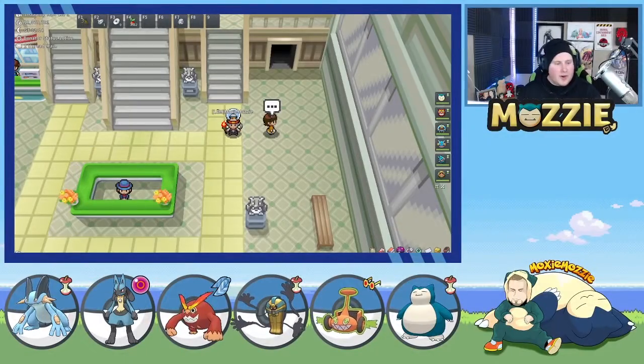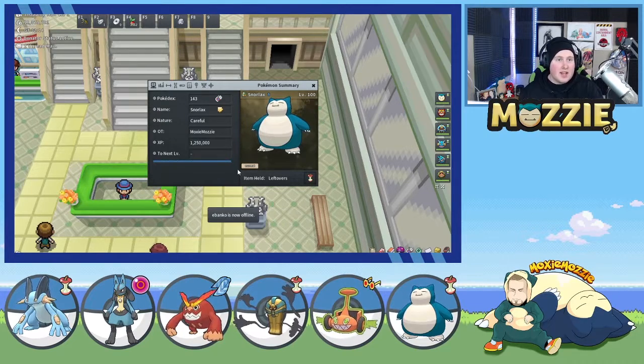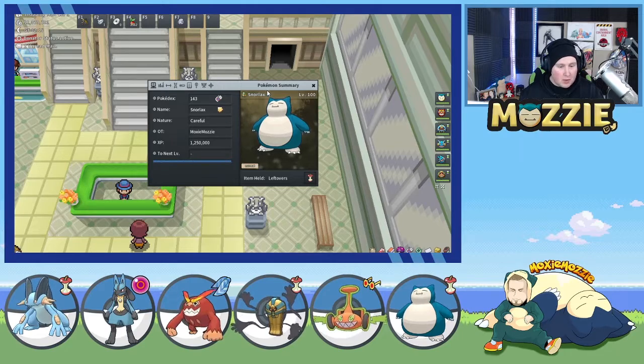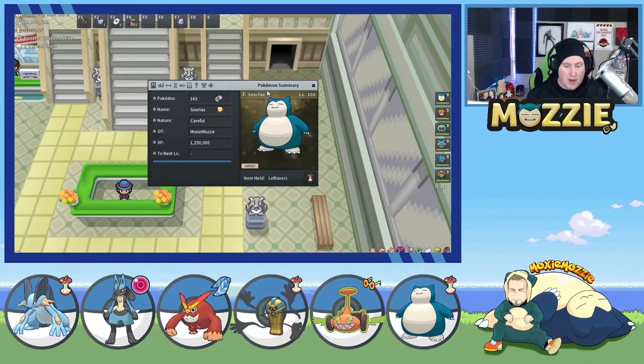All right guys, here for another OU video. I thought I'd do something different — I thought I'd bring out the big boy himself, the one and only Snorlax. We're going to try to run a Curse Snorlax set in OU. I personally haven't done this, so this is what we're going to do. The description of the team is going to be down below, and let's go over my mindset for this team.